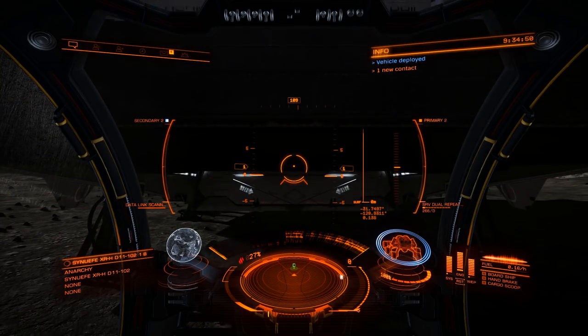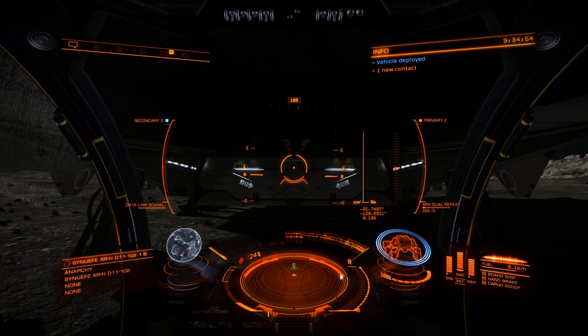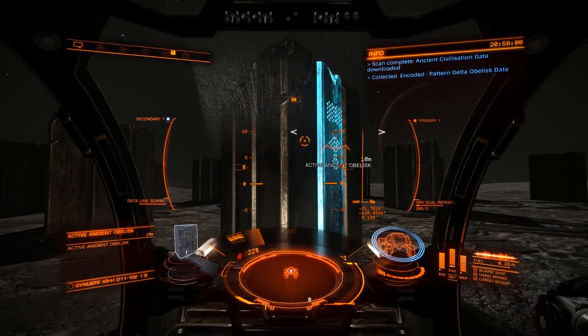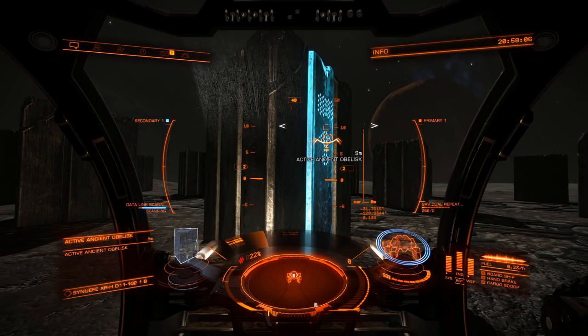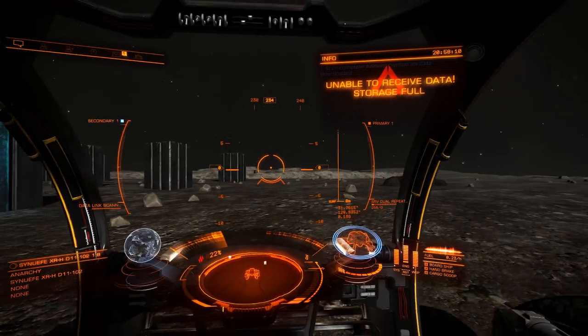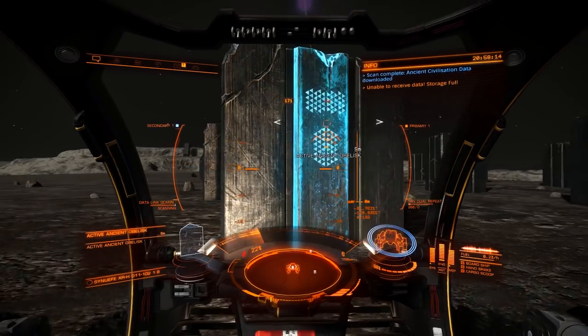Once landed, you need to get out into your SRV. Depending on how close your ship is to the obelisks, you may need to dismiss it as your turret in your SRV will not work if your ship is too close. The obelisks you want to scan are the four you can see me scanning here on the screen. They give you a selection of obelisk data — not just epsilon, but alpha, beta, delta and gamma.